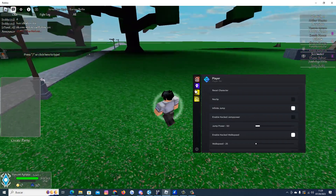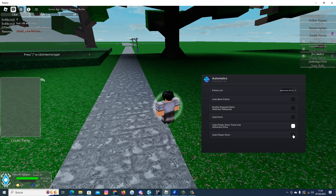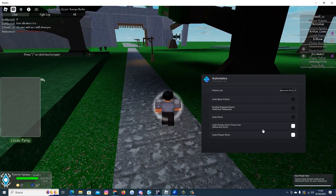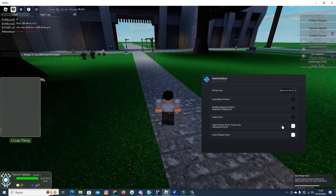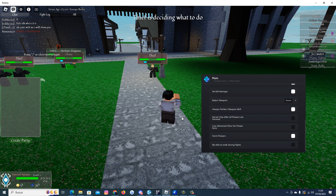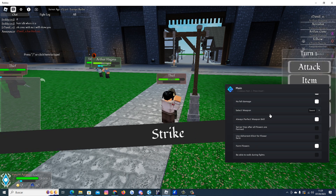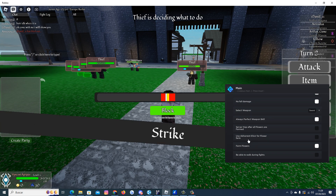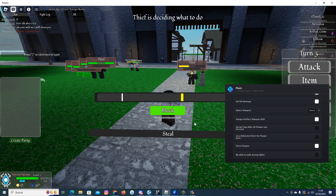Now I will use the automatic feature — the auto farm. I need an electric now to farm potions. For flower farm — we got a thief here, whatever. And if you don't have any flowers in the server, just use server hop for the flower farm.